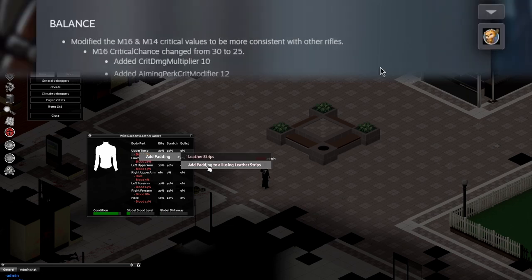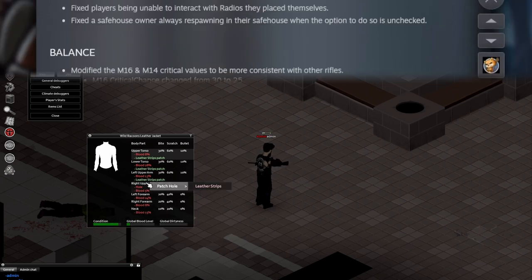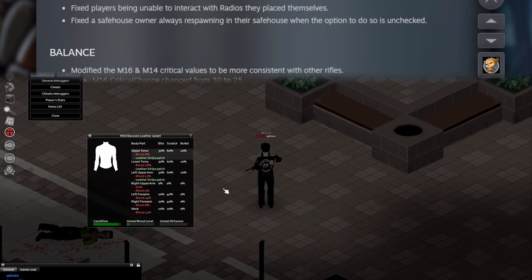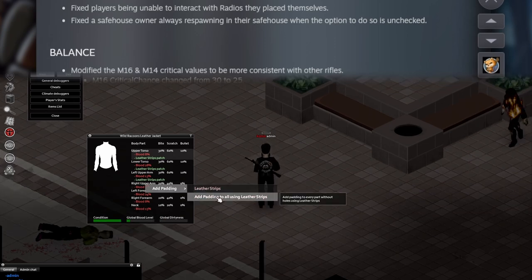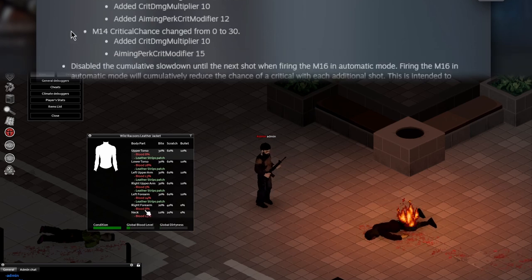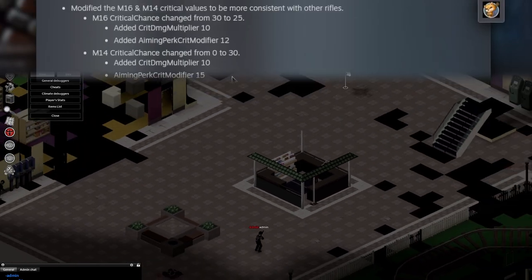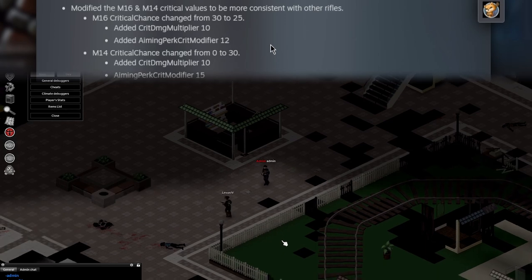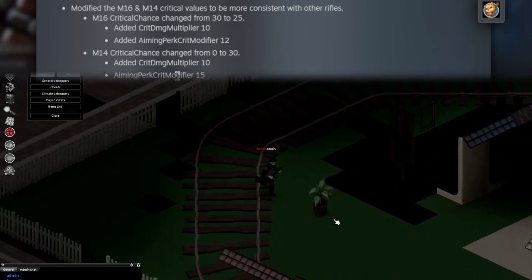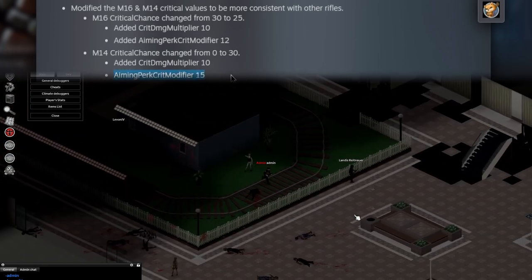Moving on to balance changes — I might speed through this because going through a checklist doesn't sound incredibly intriguing. The M14 now has a chance to critical strike — previously the chance was zero, it's now 30. Pretty much everything here about the M14 is proving that bigger number isn't always better, as the M14 looks like it's going to be doing more damage on crits than the M16, especially with good aiming skill.